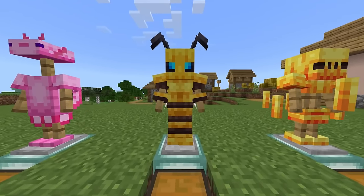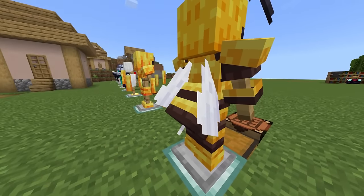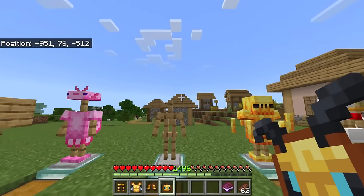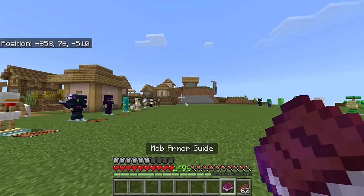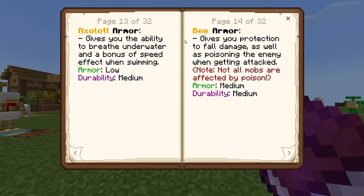The bee armor — not only are they very detailed on the front, but check out the back, you can actually see the wings are slightly moving. It even comes with its very own stinger. This one doesn't actually come with any particles, and there are no effects straight away. But reading the book, it says the bee armor gives you protection from fall damage, as well as poisoning the enemy when getting attacked. Note: not all mobs are affected by poison. Armor level is medium and durability is also medium.